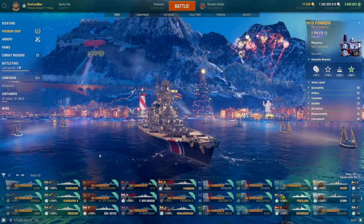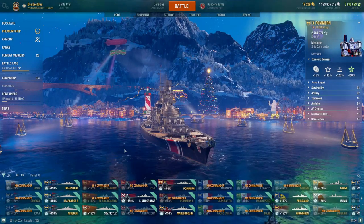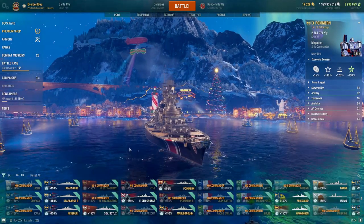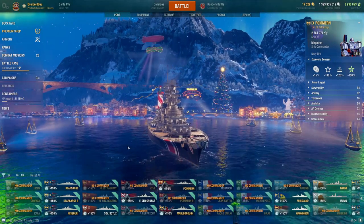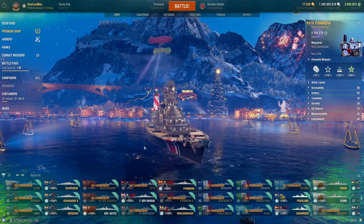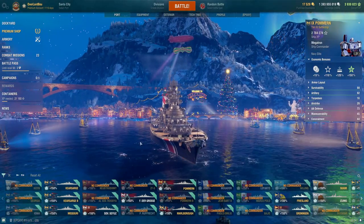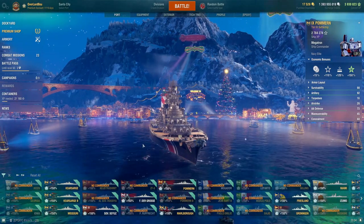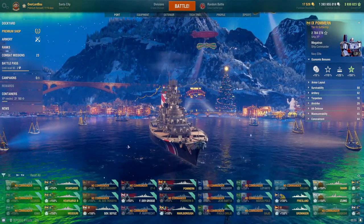The next tier 9 BB I'm recommending for coal is the Pommern. The Pommern is a German tier 9 BB costing 228,000 coal. It is similar to other German BBs — effectively a tier 9 version of the Tirpitz with hydro. It has a low skill floor and low skill ceiling. It does average in randoms, is okay in ranked, and amazing in 3v3 or 1v1 brawls. It's definitely a safe pick for the tier 9 BBs — it can be fun with secondaries when they work and it's definitely easy to use.